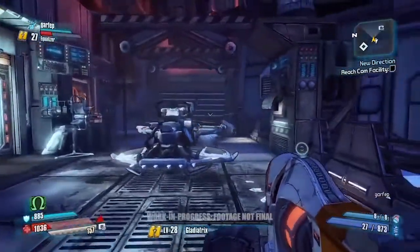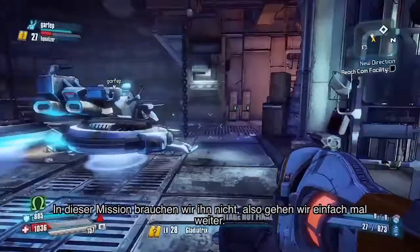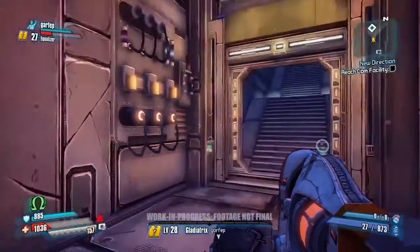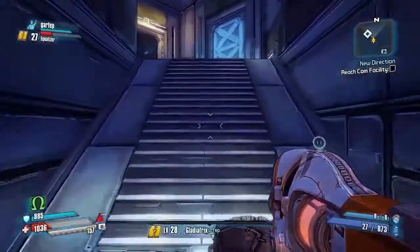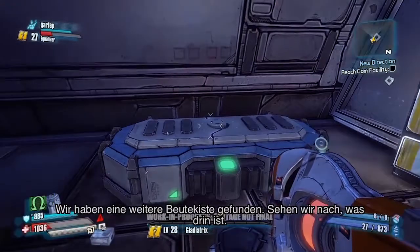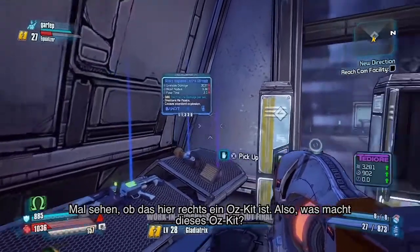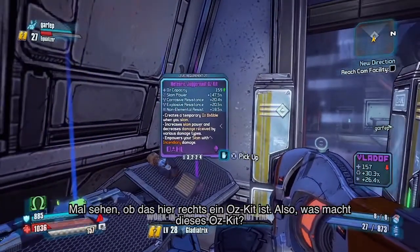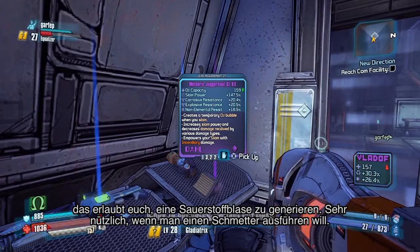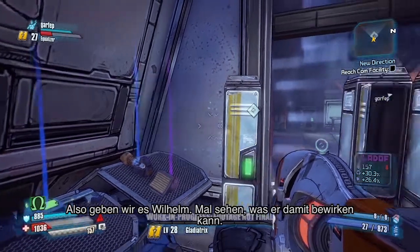To the right you'll see one of the new rideable vehicles in Borderlands: The Pre-Sequel called the Stingray. We're not going to need it in this mission so we're moving forward, but keep an eye out — we might have more about that in later news. We found another loot chest with a new Oz kit that increases your oxygen meter and allows you to create an oxygen bubble, which comes in really handy when doing a slam. Let's give that to Wilhelm and see if we can do some damage with it.